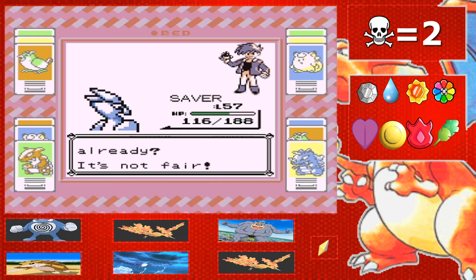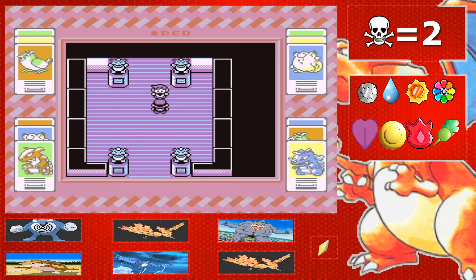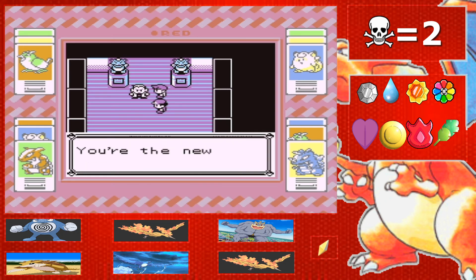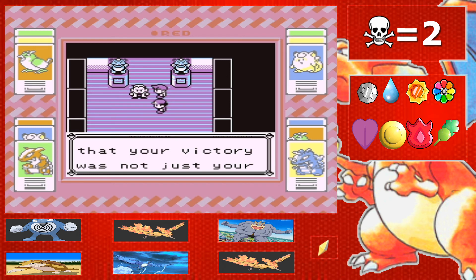I have completed my Pokemon Red Randomized Nuzlocke, which is awesome, and I am the new Pokemon League champion! That was so fun to do — I love doing this series. Those two legendaries I caught in the last episode definitely helped. If I had just gone in here with Polyrath, Machamp, and my original Moltres, I don't think I would have made it through those first two battles. We didn't even have to use our revive. We got what — two deaths this whole series? Rob and Boomerang the Marowak who died back at Lieutenant Surge's gym. Let me know in the comments if I missed anyone.